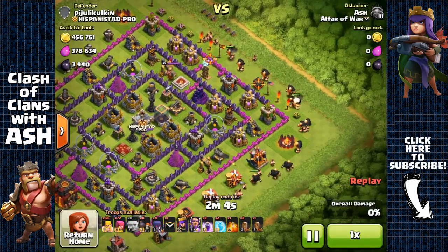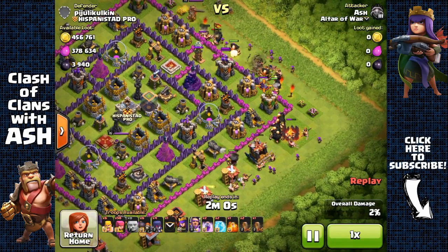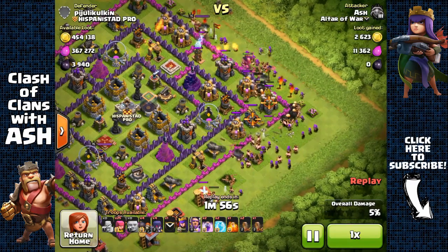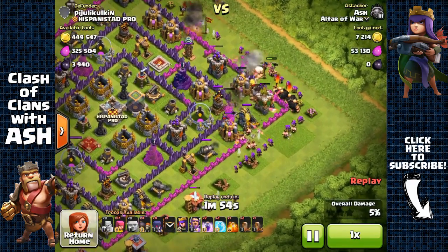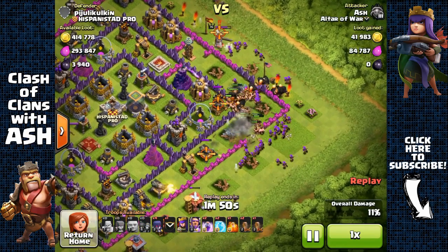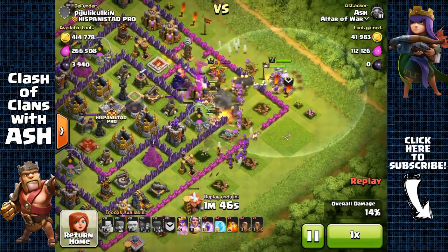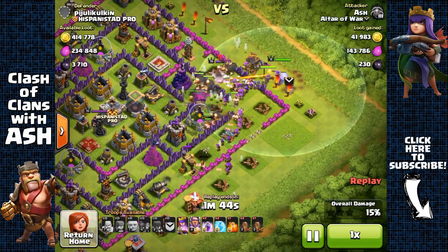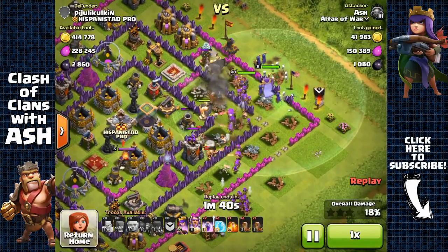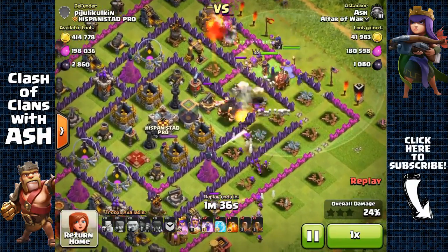I found another one of these rushed, poorly rushed dead bases, and this base is gonna offer me over 800,000 in total resource. With the loot bonus that's gonna be over 1 million in total resource plus over 4,500 dark elixir. So I'm gonna send out my Barbarians, Archers, and Giants from the right side. He had a Clan Castle Lava Hound for some reason, but that's fine — it's still gonna be very easy to completely demolish this base.